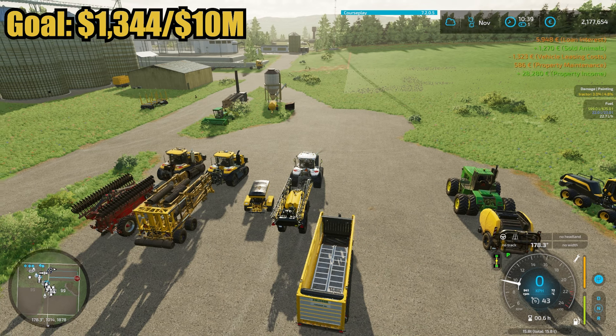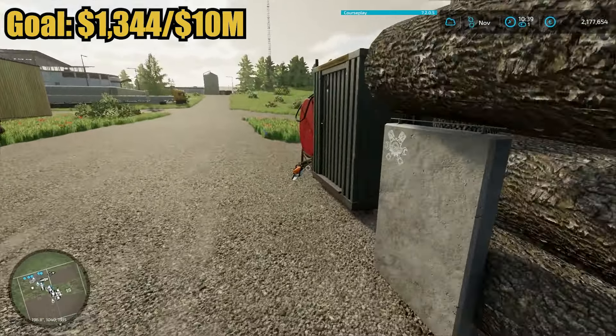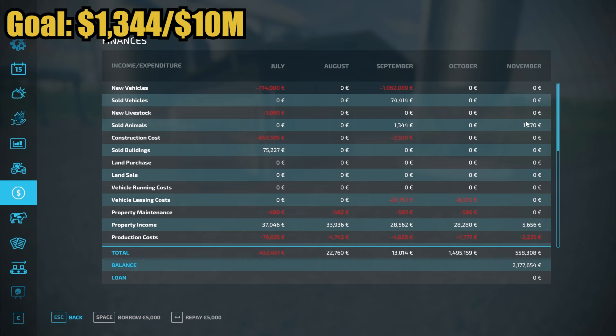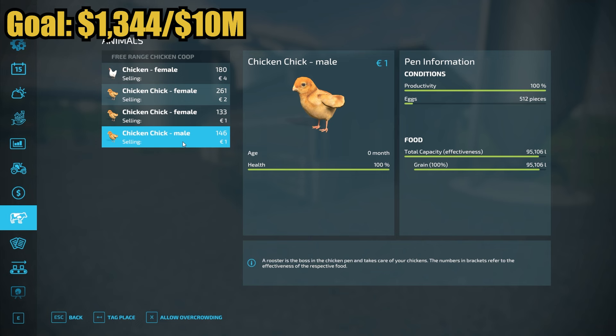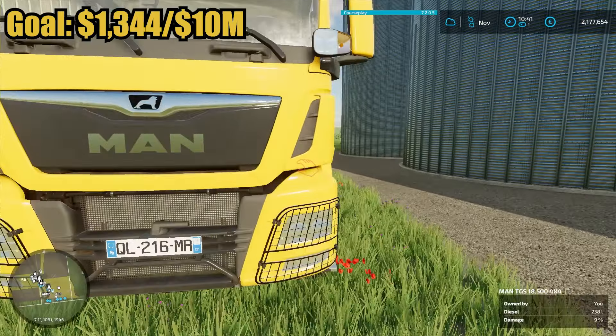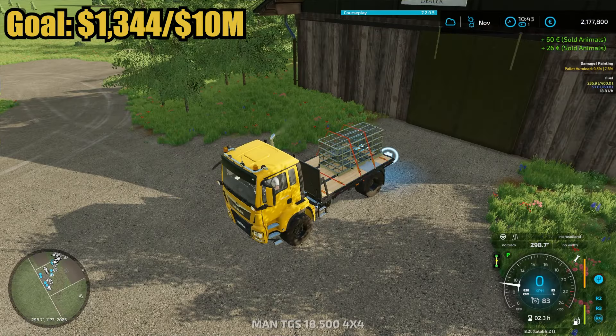Jumping to November — we got a sold animal income of $1,270. The wood is still selling, which is good because I'm probably going to need to make more fields. Taking a look at the chicken coop, we're down to 95,000 liters and have 720 animals in there, so our animal income went up because of more animals. Looking at egg storage we have 4,404 eggs — not much, we just started and don't have many chickens producing. Going ahead and selling our 146 male baby chicks for $146.